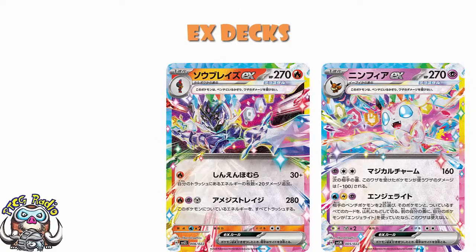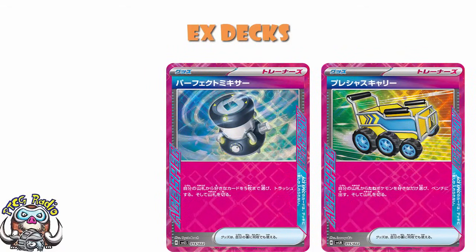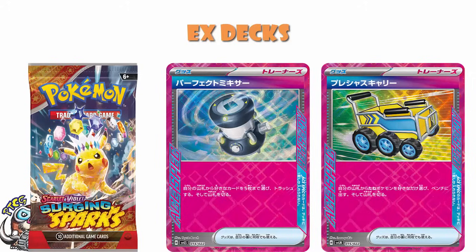I showed you the A-specs. The A-specs are where these decks really shine. They've basically been confirmed to be coming in Surging Sparks. We've got the one that lets you search for as many basic Pokémon as you like and put them onto your bench, and the one that lets you discard five cards from your deck. We know there are eight A-specs in Surging Sparks — three from each of the two Japanese sets — and we're missing two. The only place they could be coming from at this stage are these two decks. Technically not confirmed, but it's as good as confirmed. Expect all of these cards to essentially be coming as part of Surging Sparks.